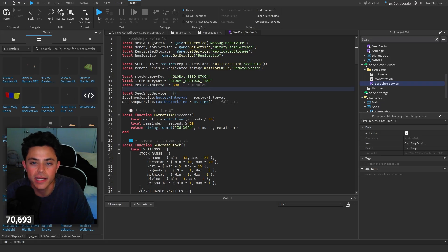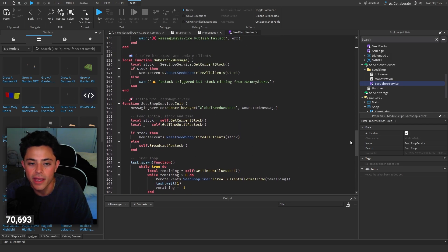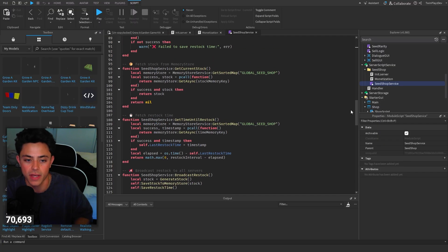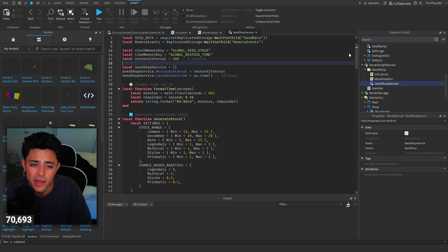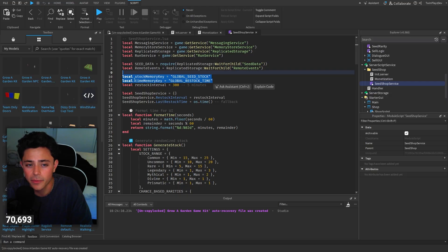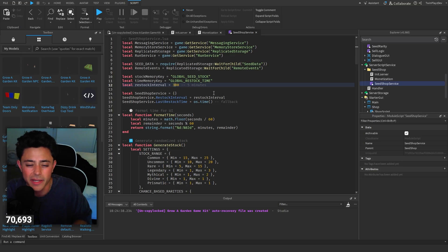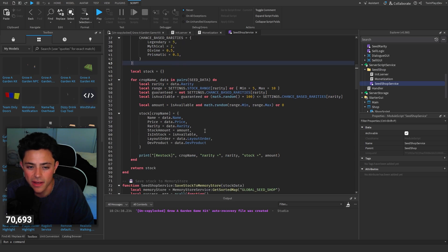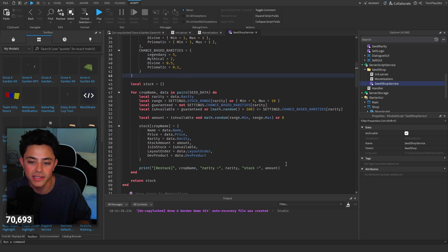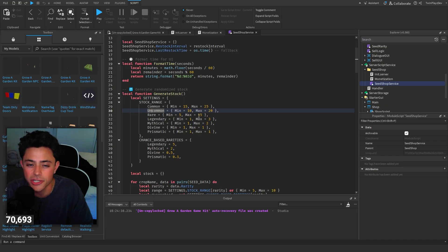Seed shop service — this is where we do all of the global restock stuff. It's just messaging between two servers or all the servers. There's definitely a lot of different things with memory store, making sure you aren't doing too much because there's a certain amount you can do at a certain time. We have a few variables: stock memory key and time memory key. We need that time memory. This is five minutes — I recommend keeping it exactly at that. Don't change it. Format time is another thing we did. What I changed here — this is one thing you can touch.